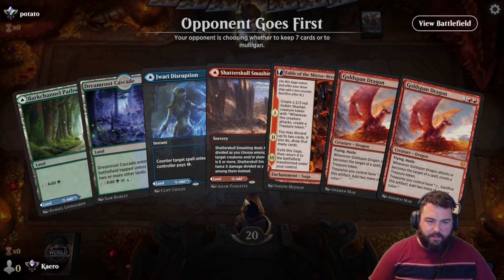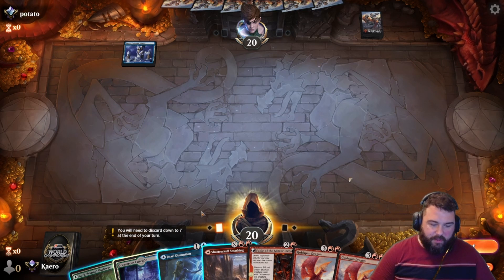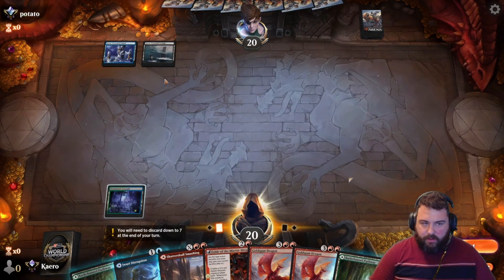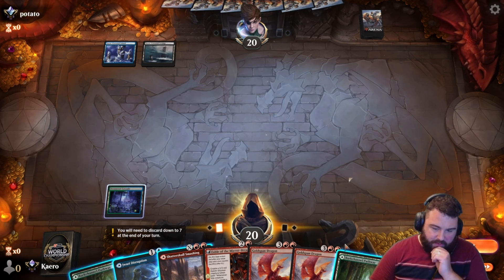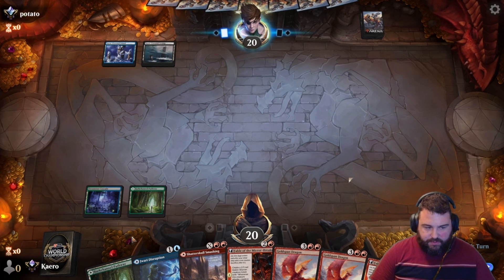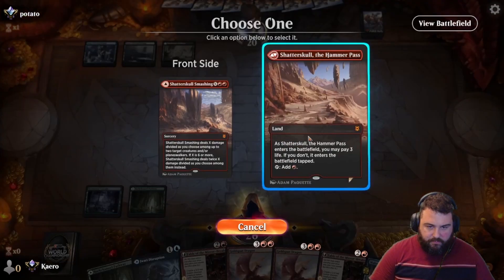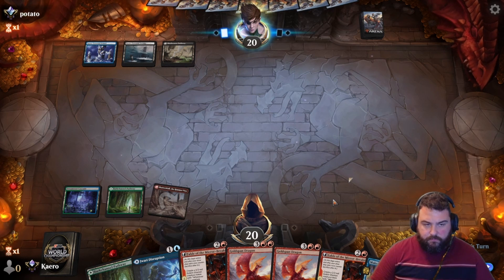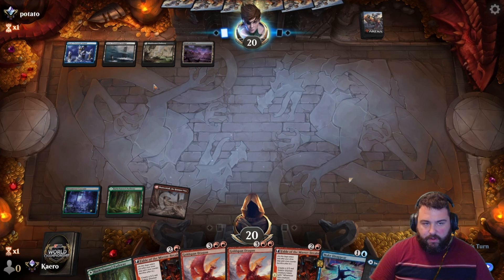Going first with four lands, all colors — Fable and Goldspan. We don't have much early interaction. Snow-Covered Island means this is going to be mono-blue tempo, probably. Let's go Dream Root Cascade — try to save our Jwari Disruption. Black — I was wrong. We want to be able to Jwari Disrupt whatever they play, so let's put this down on green. We can at least try to build up our three green sources while we still have the blue we need. Nothing — Make Disappear. Fable of the Mirror Breaker against Dimir here with Field of Ruin.